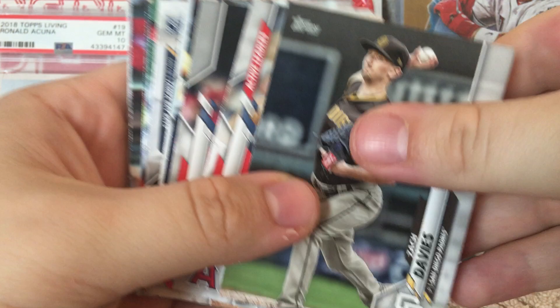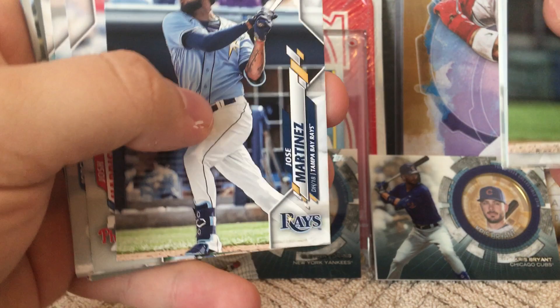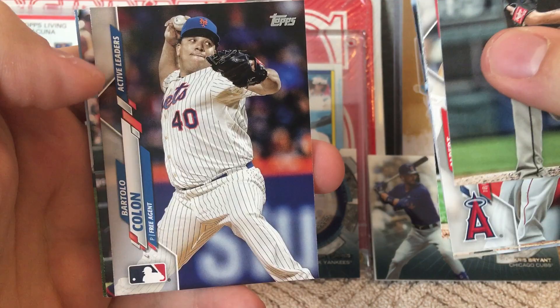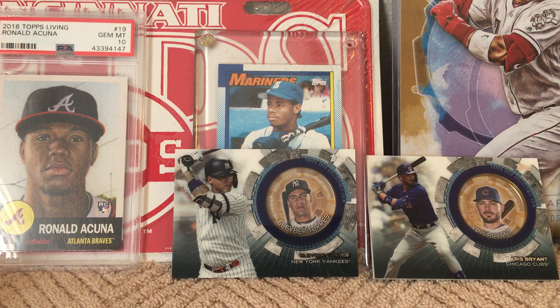Zach Davies, Pujols, Tyler Heinemann rookie, Austin Allen, Rosarino — no, it's Jose Martinez, similar looking card. Josh Harrison, Lopez, Cameron Maven, Byron Buxton, Brock Holt, Bartolo Colon, Domingo Santana, Sam Travis. Still no Randy — that's what we're looking for at this point.